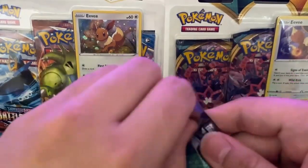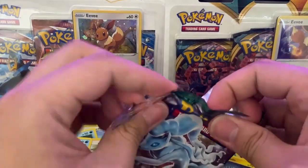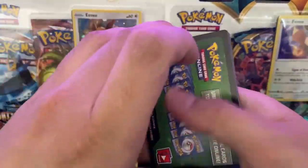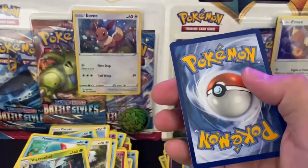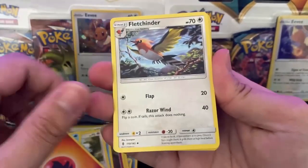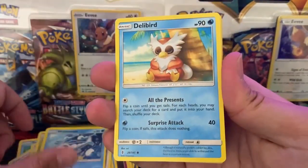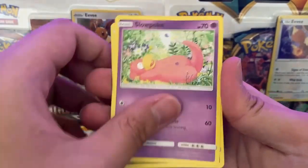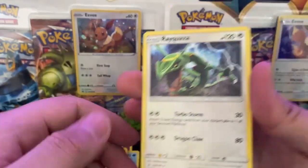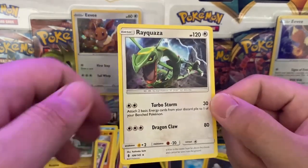Two more packs guys. Code card for you guys. We've got the Fire Energy, the Fletchinder, the Multi-Switch, the Weepinbell, a Wishiwashi, a Delibird, a Mudbray, a Slowpoke, a Gloom, a Reverse Vanillite, and a Rayquaza Non-Holo. That is a sick-looking artwork right there guys.